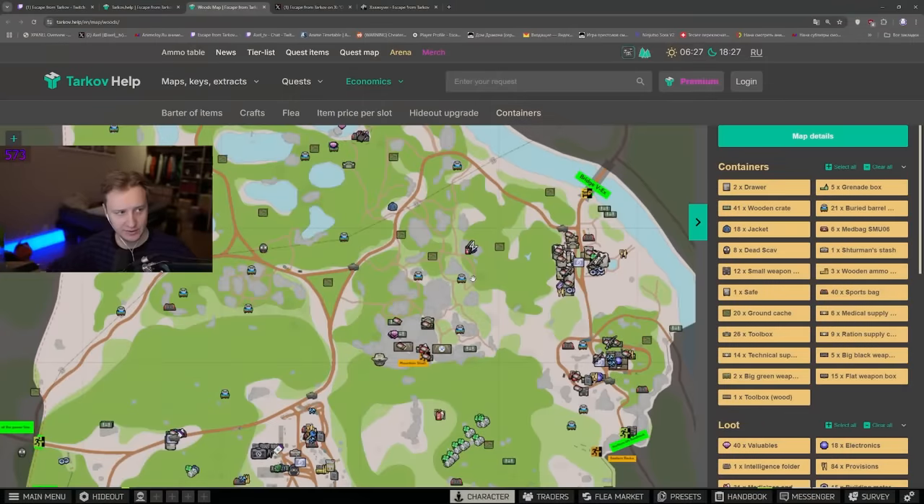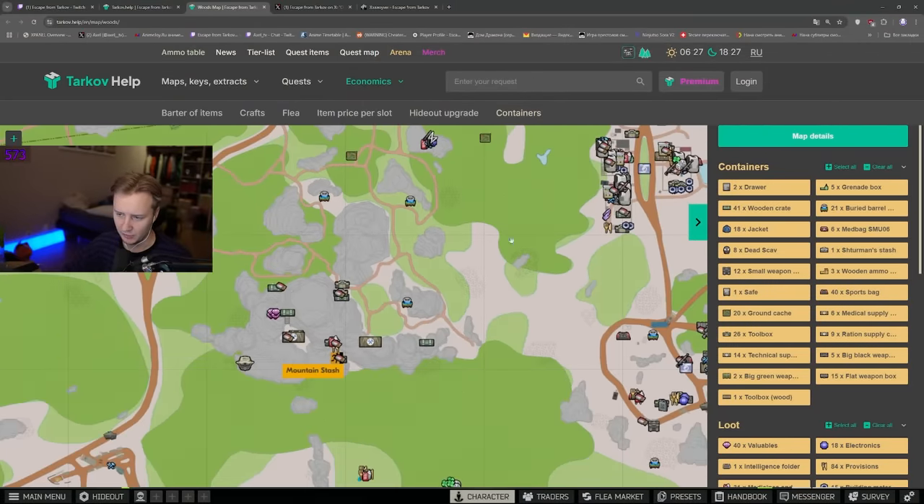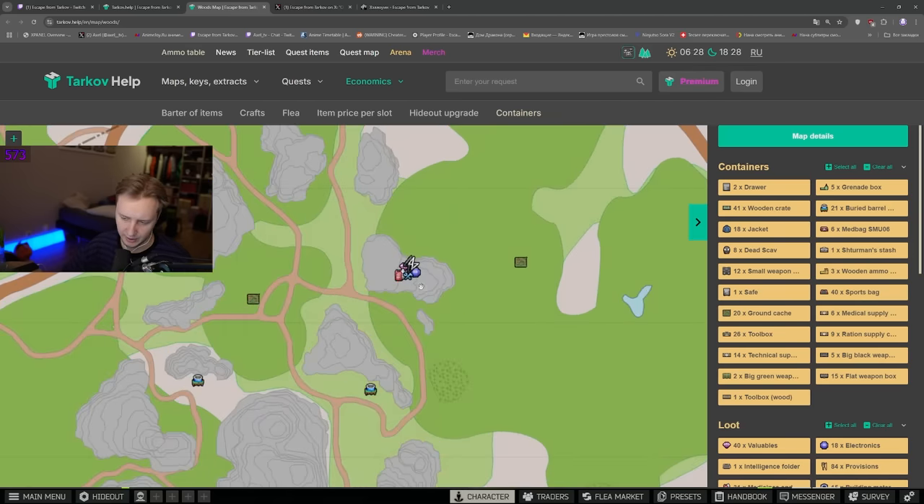First of all, I would love to share the new Woods bunker that BSG added to the game. Here is the location of the bunker — it is right there in between the sniper rock and the village, the bridge car exit. It's right here. I'll show you how to get there.